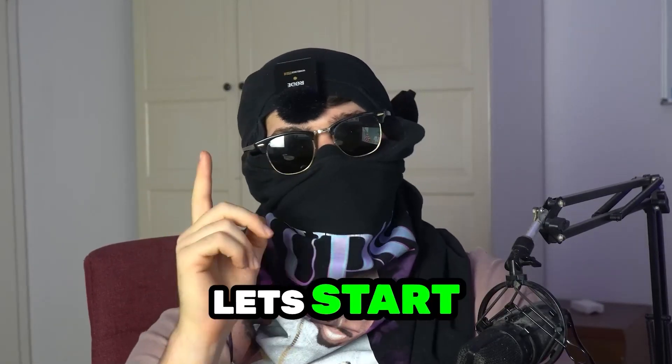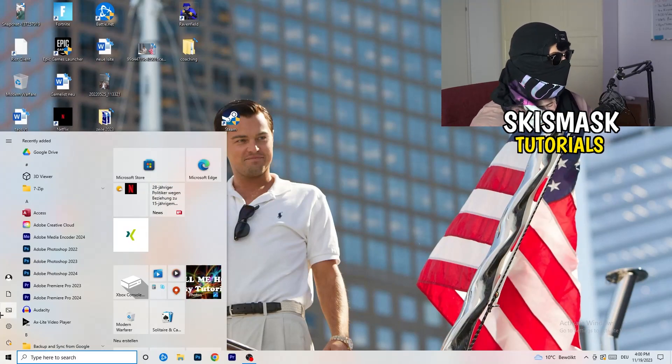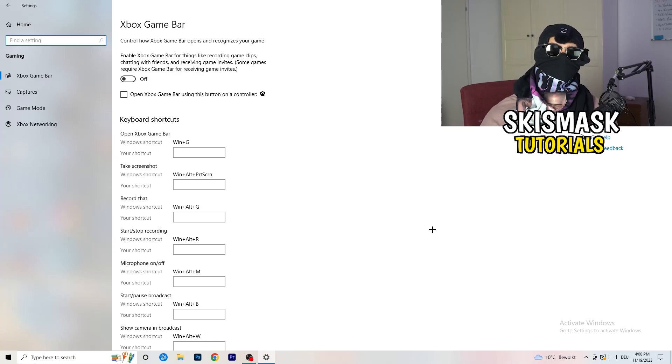The first thing I want you to do is go to the bottom left corner of your screen, right-click, and open Windows Settings. Go to Gaming. We're going to Xbox Game Bar first — you need to turn this off. It causes a lot of trouble, especially on low-end PCs.